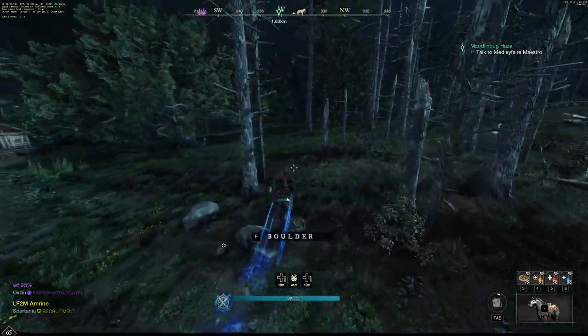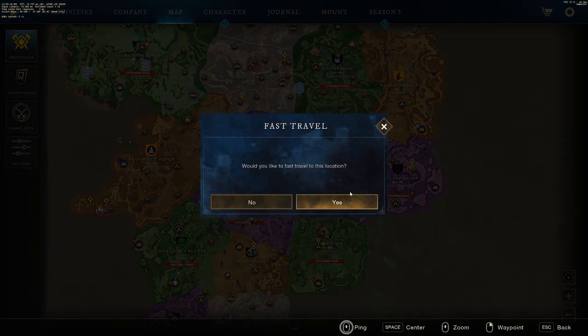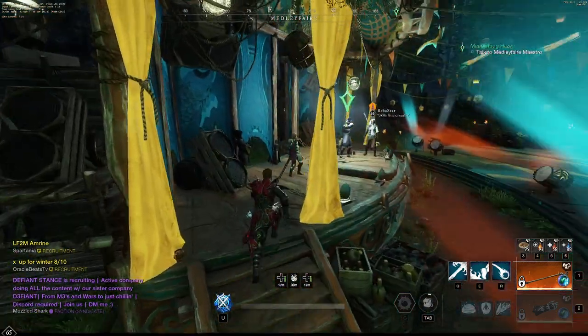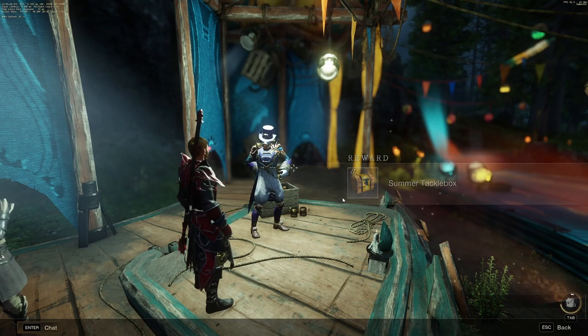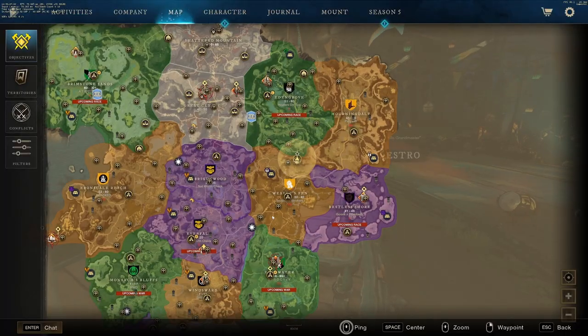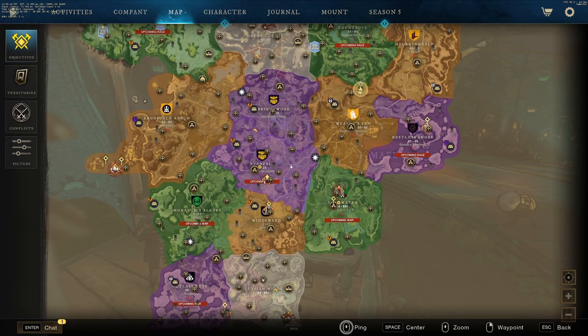Next, we're going to head back to the quest giver and hand in the quest. Once you've been to the Summer Medley Fair once, you can then teleport straight to it. Once you're back at the Summer Medley Fair, talk to the quest giver. Go ahead and accept his next quest, and then accept all his quests going forward. Now we need to head to a fishing hotspot and use that bait that we gathered from the swarm to catch an event fish.